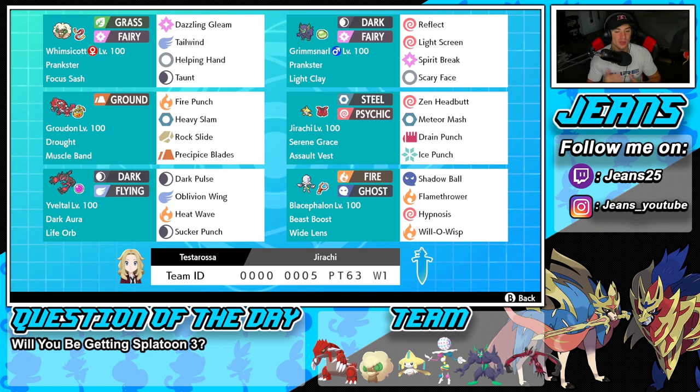Jirachi might be one of the most underrated Pokemon for Series 13. I really did not think it was going to be that strong, and it was absolutely killing it — it was great on the bulky defense side and strong on the physical attacking side. It had Zen Headbutt, Meteor Mash, Drain Punch, and Ice Punch. I feel like the only move we didn't get to use was Drain Punch, but it's kind of just there for nice HP recovery. Every other move hit hard and it did really well in today's video.